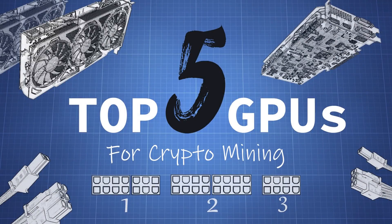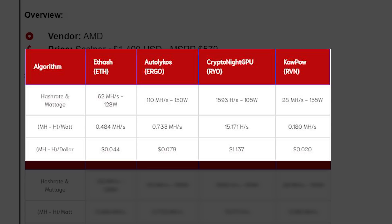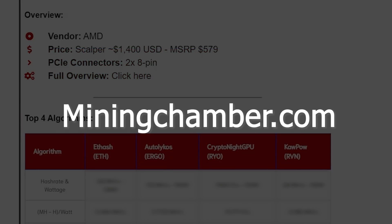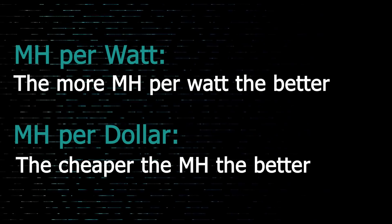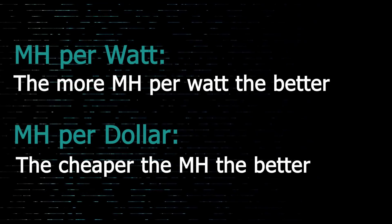Back to the top 5 GPUs for mining. What I'm going to be covering while comparing them is first the price for the GPU, the PCIe connectors, and how they perform in 4 algorithms. In these 4 algorithms I'll be showing a table on screen with megahash per watt and megahash per dollar. For megahash per watt — the more the better, meaning you get more hashrate per unit of power. For megahash per dollar, a higher number means the hashrate you're buying is cheaper, so you're maximizing your budget.